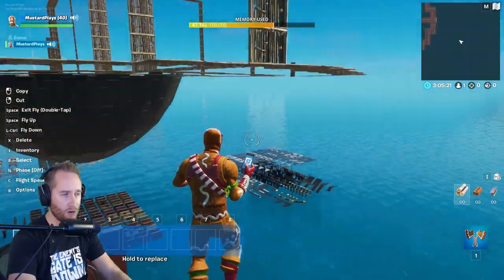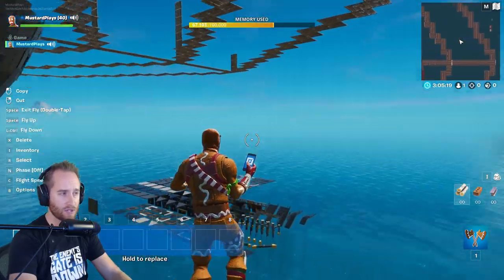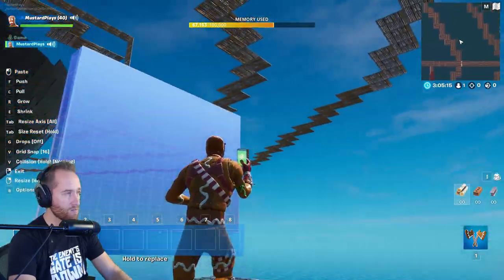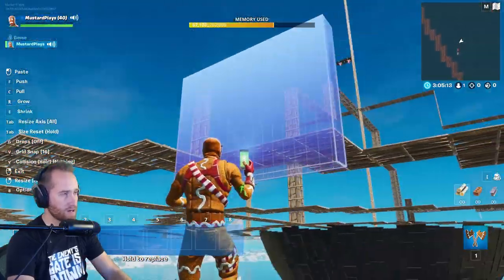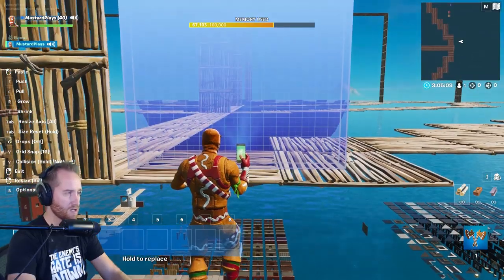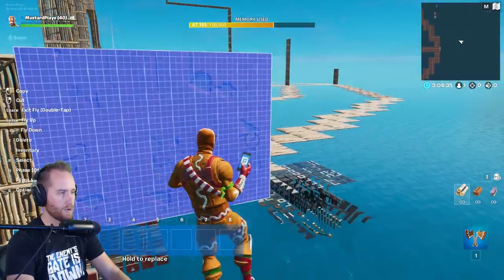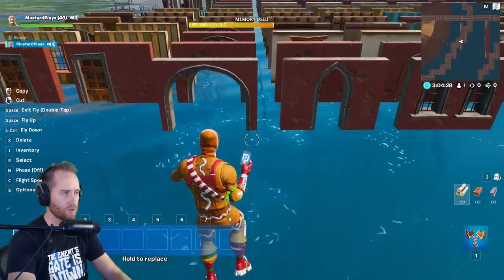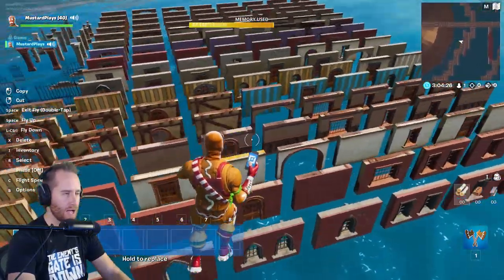First things first, I think we need to build out our walls, and I want them to look a little bit nicer than just a plain wall. I think this is the base wall that I want right here. So let's first size this up to be how big we want it to be. That's basically the size I want it. Now let's make this look a little bit prettier — we're going to overlap walls.